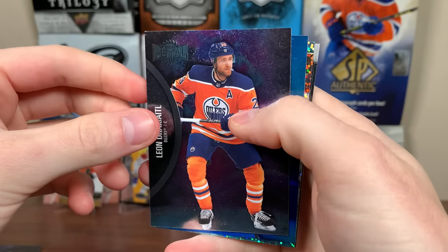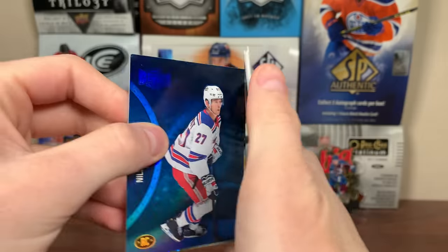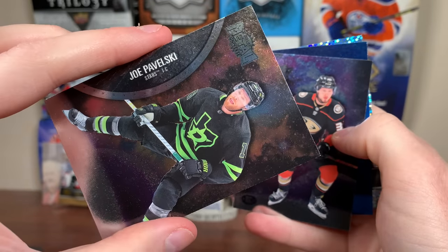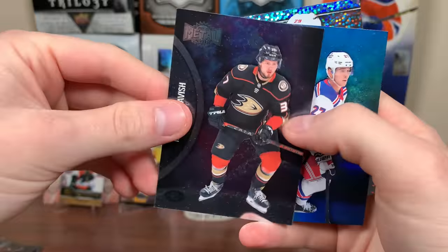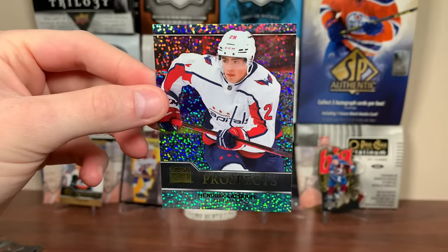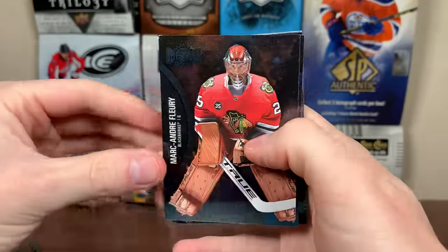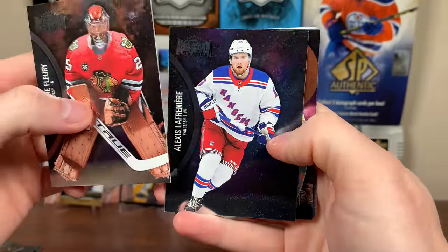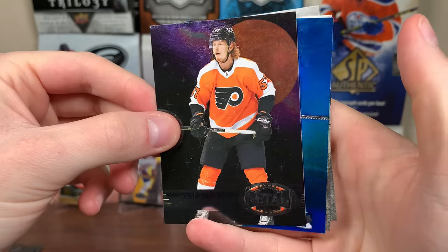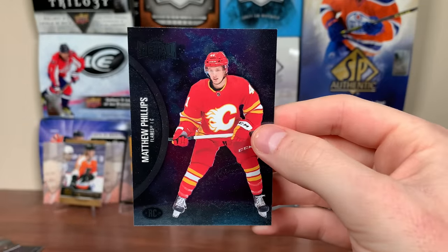Pack four yields a Leon Draisaitl Sapphire card and a Nils Lundqvist blue rookie. Final pack of Blaster 1 has a Planet Metal insert, Wade Allison with a blue behind him, and another Leon Draisaitl blue. Also got Tim Stutzle base, a Matthew Phillips rookie, Mason McTavish rookie, and a Hendrix Lapierre Sapphire — those are one in six packs. Very fancy looking, blaster exclusive.